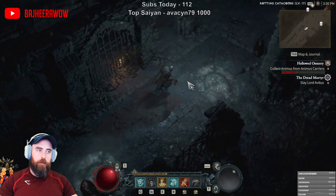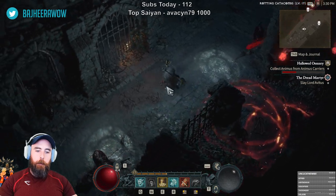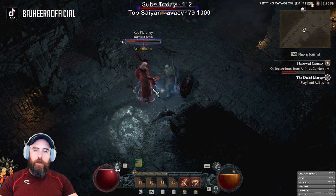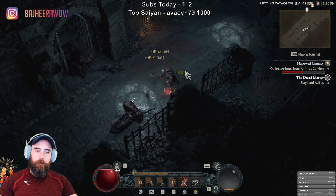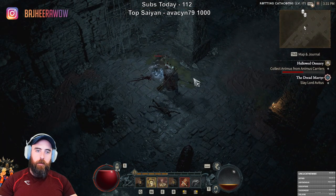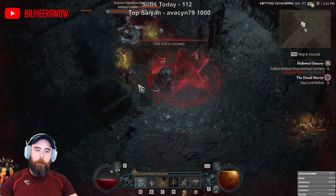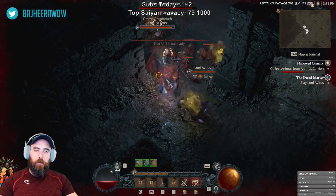The only problem is you're not usually gonna be able to switch your build this often, but we'll see how this goes. We're destroying this guy now. We do have big damage, and I have my tanking thing now too. We can pop this and pop this and pop this, and then we should be able to tank.